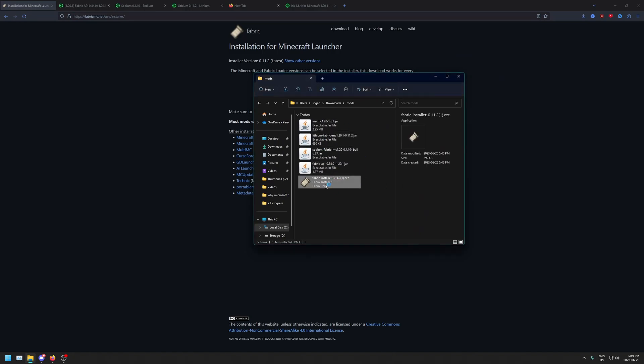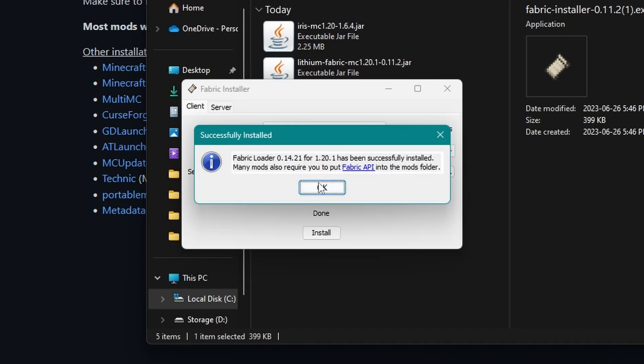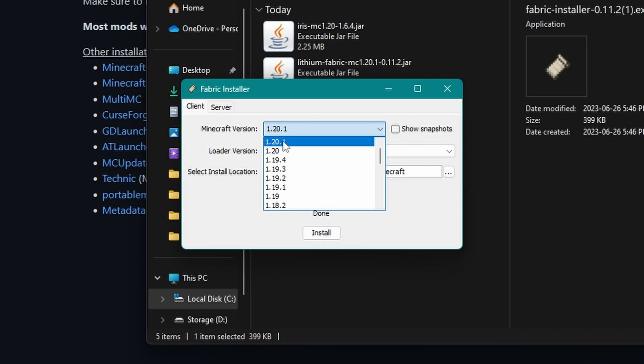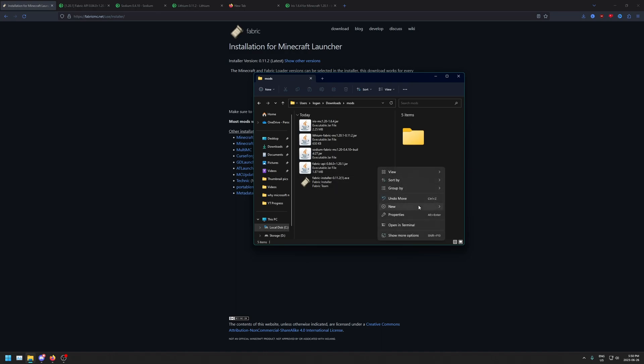So let's just start installing them. You're only going to need to install one right now, so you're going to want to open the Fabric installer. Make sure it's on the correct version — for me it's 1.20.1. You're probably going to want to use the latest loader version and make sure the install path is correct. If you have Minecraft on a secondary drive, you could change the drive letter accordingly. So I'm going to install now, and now it is successfully installed. Make sure you actually play the version — say 1.20.1 — before you install these, because it will not work otherwise.